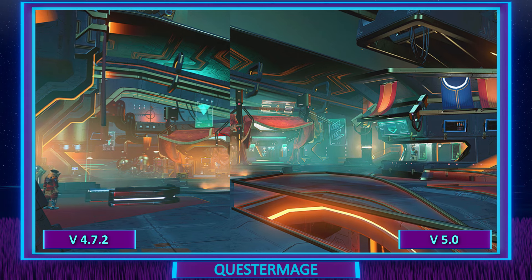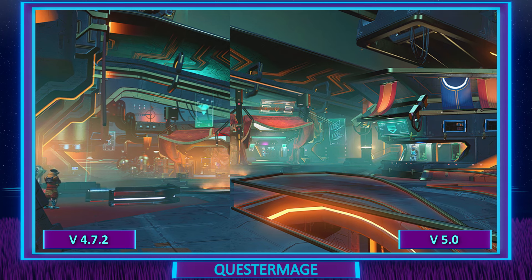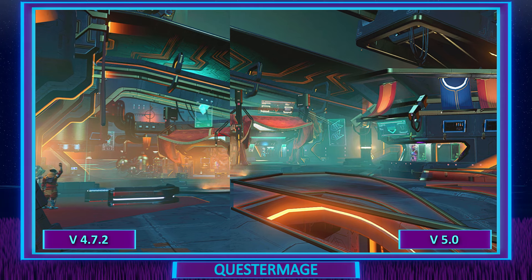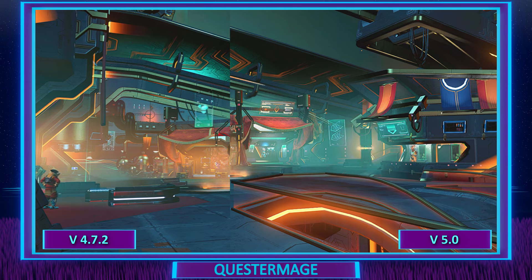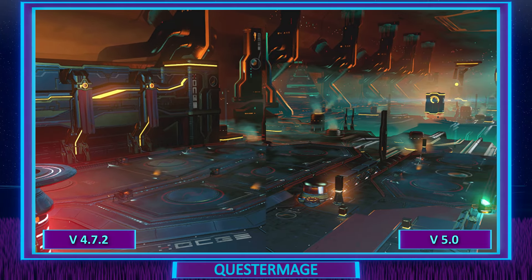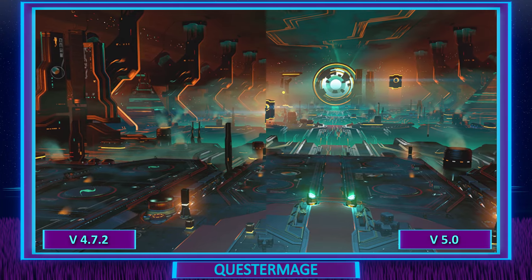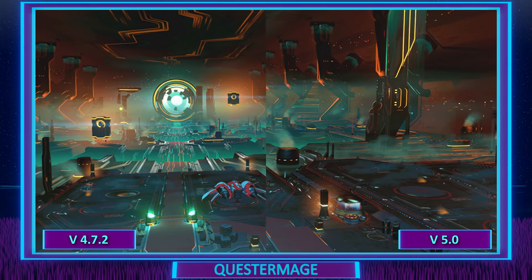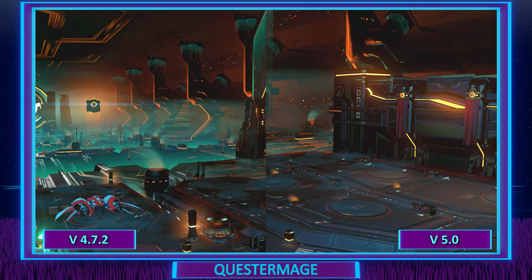The image is much clearer than before — I can see much farther than in the 4.72 update. Maybe there's less depth of field, but I don't know exactly what techniques they're implementing. What I do know is it looks better to me. Here is the parking area of the Nexus, and I think this has once again been improved in comparison to the last update. Great job Hello Games — I really like the way this looks now. So those are the graphical comparisons I've put together for the 4.72 update and the 5.0 update.